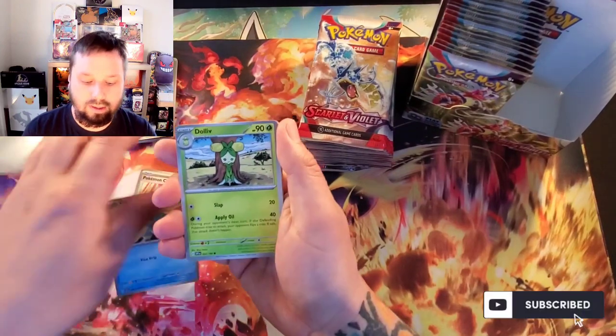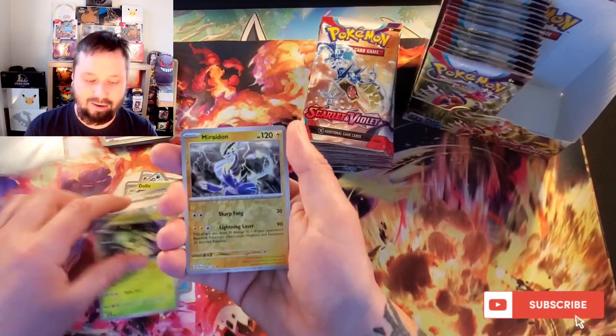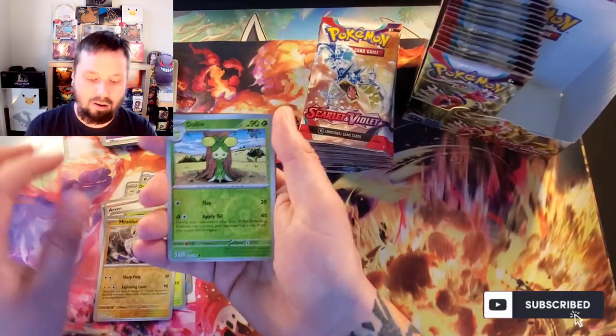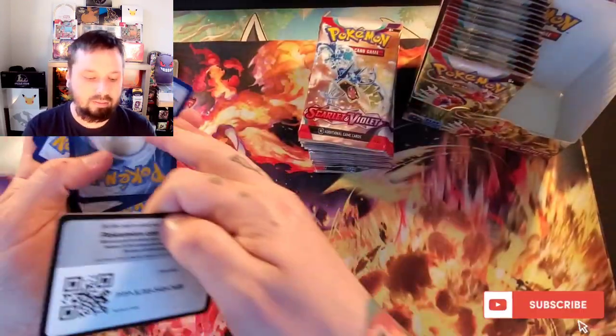I'll try to go through these quick because I know it takes a little while to do a whole box sometimes. Spirit Tome, Avran, Cacturn, Meriden, D'olive, and Cloth. Alright, not a very good start.